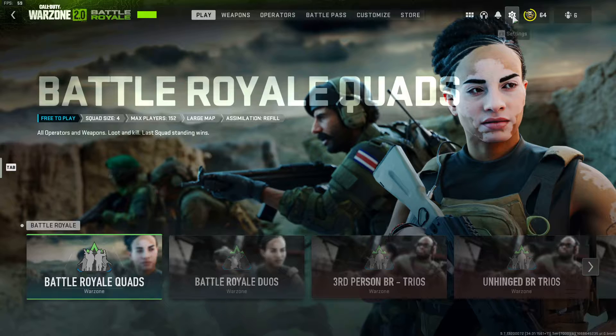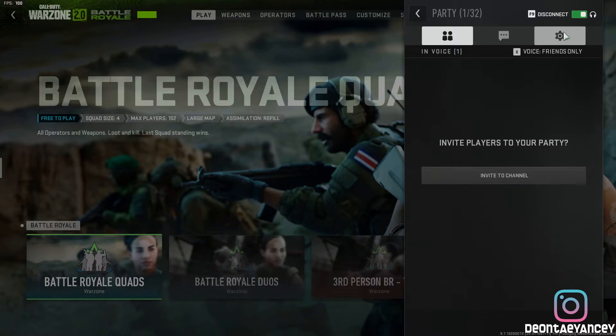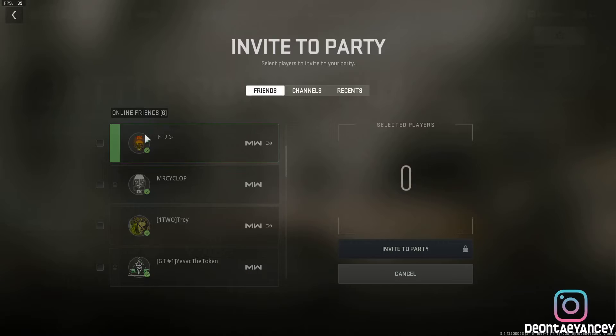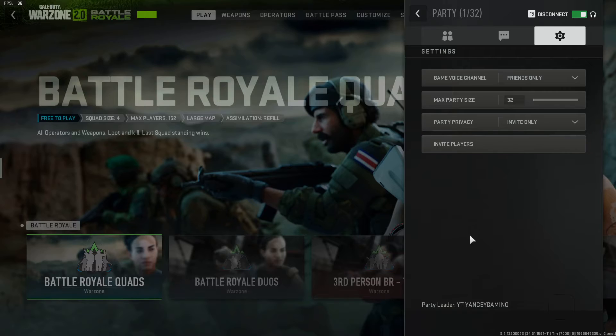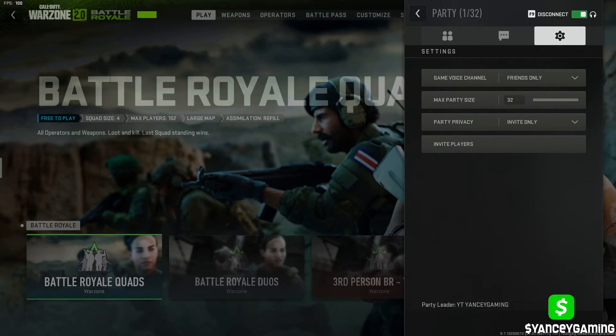So the quick way to fix this problem: go to Channels, create a party, invite your friends — boom, boom, boom — send an invite and your friends will then be able to join. This is just a quick, fast tutorial until they fix the problem themselves.